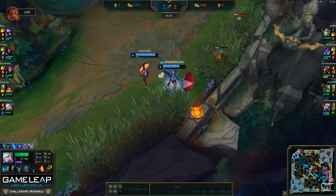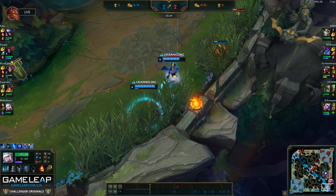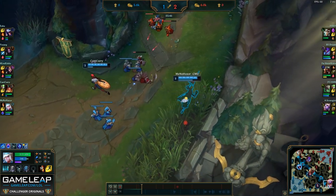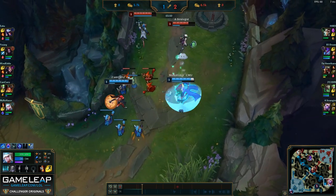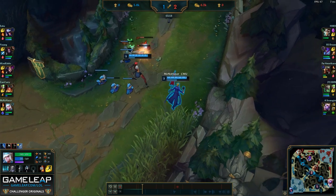As you can see, this is a pretty good example of the first-back playstyle in this matchup. You want to dodge the Soraka Qs as much as possible and play smart enough to retaliate with Ws and force summoner spells early if they make positioning errors.